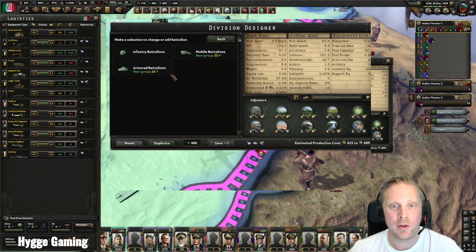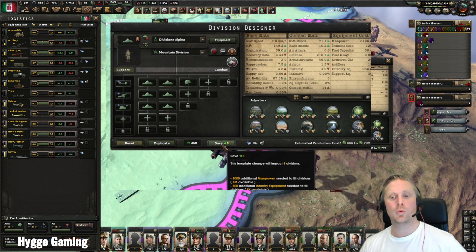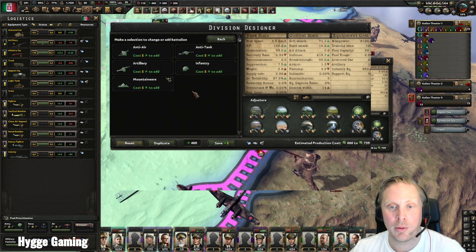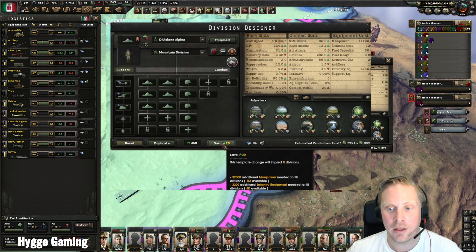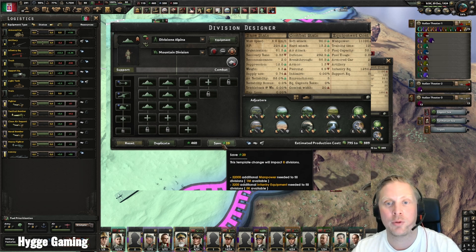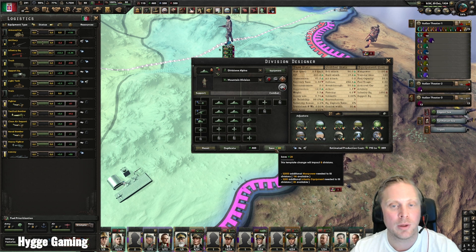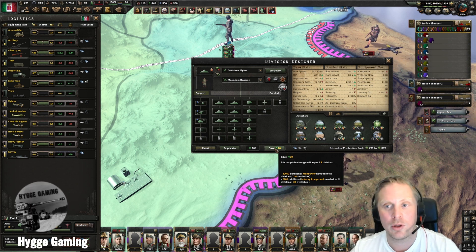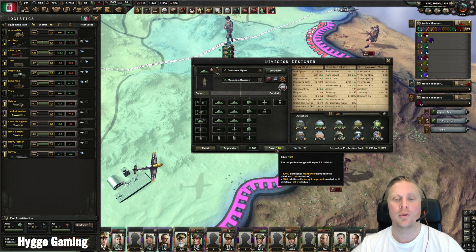We also have infantry equipment left, so say we really want to beef these guys up — we can see what's happening and whether we have the equipment we need. Yeah, 800 — no problem there. We can beef them up more, and we can see we have the equipment we need, so we can save this and make sure we have fully equipped divisions. You will lose a little experience doing this, but if you need manpower out in the field as soon as possible and you have the equipment, this is a quick way of doing it.